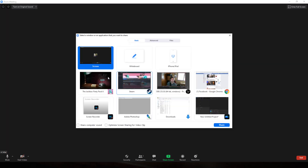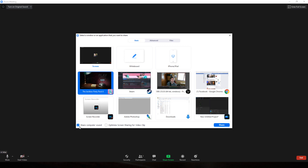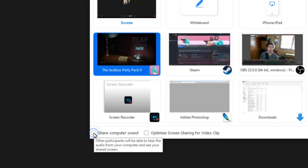You want to go into your Zoom settings, share the screen, click on your game, and here's the button you're gonna want to push right here: Share computer sound.